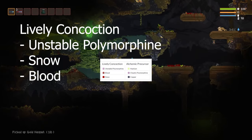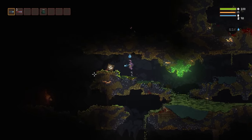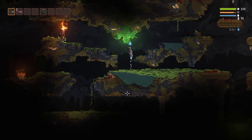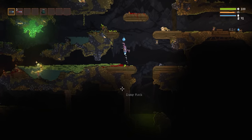Look at the scene — we do have an easy lively concoction. All you really need to do is find the polymorphine. If you can find the polymorphine, combine it with some snow and blood, you can make lively concoction. That's another super easy thing. And up on that screen you also saw the ability to make the alchemical precursor as well. All real super easy.